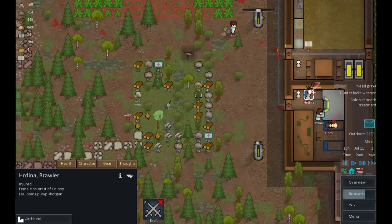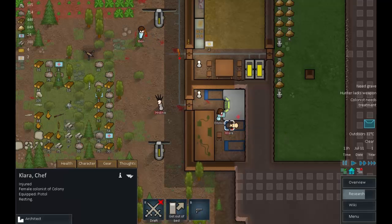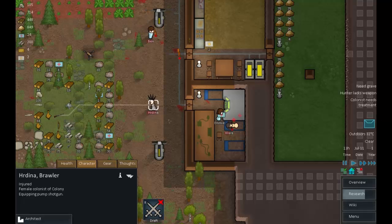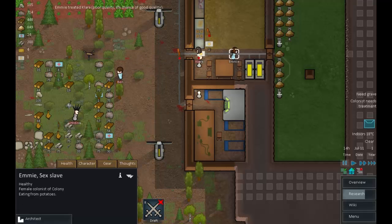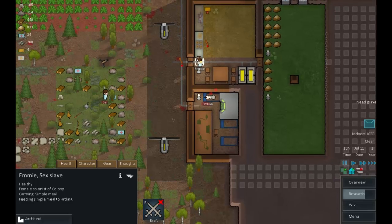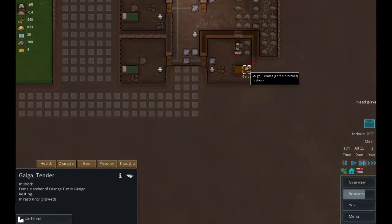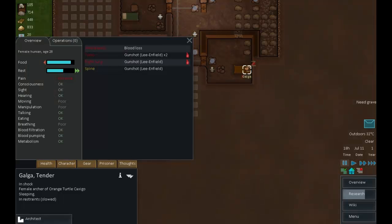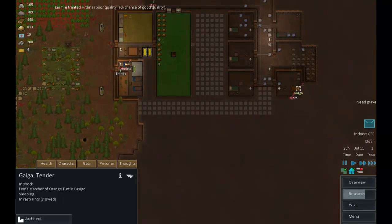Dina is not in a good state but has a pump shotgun again — we must get some better weapons in this place. She still needs treatment so she goes back to bed. Emmy, what are you up to? Eating potatoes. Used to treating Dina, healing Dina, and then we can deal with Galga.